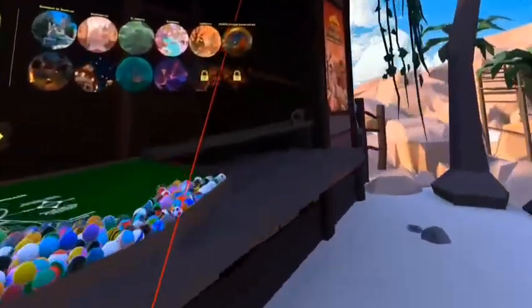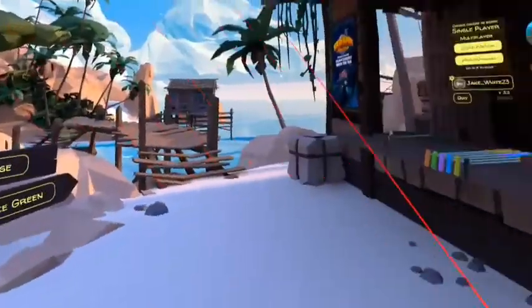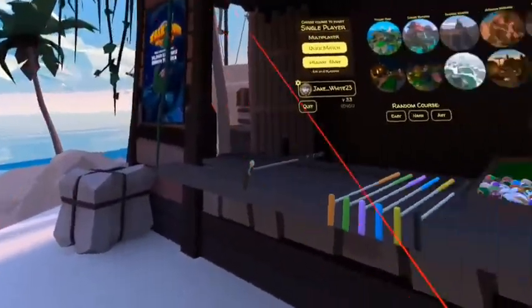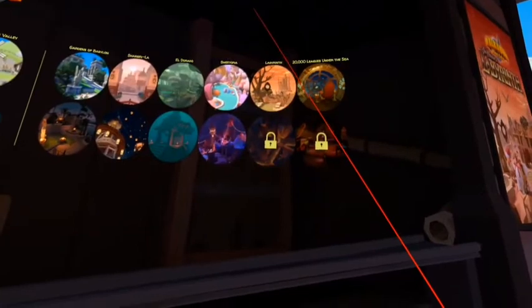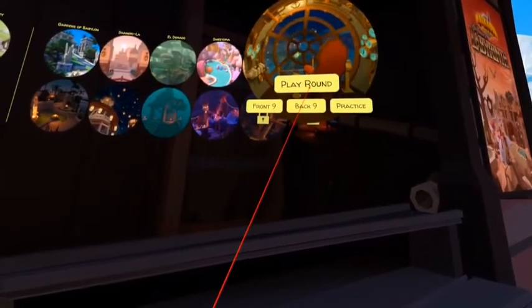Hello everybody, this is Perky and welcome back to the video on my channel. Today we're going to be doing the Walkabout Mini Golf hidden balls in 20,000 Leagues Under the Sea, so let's go ahead and play.